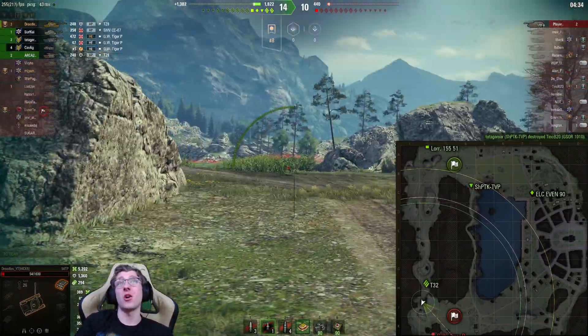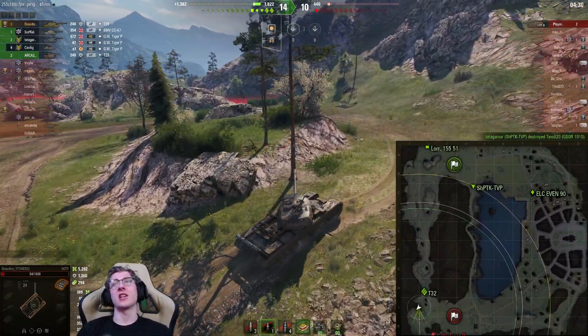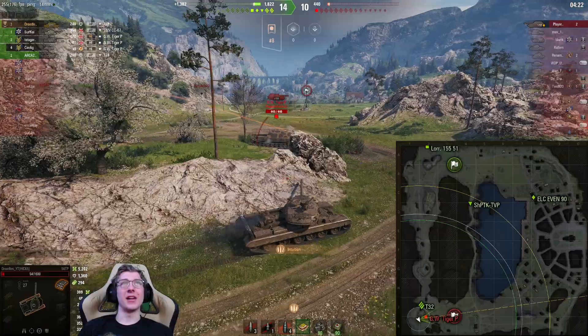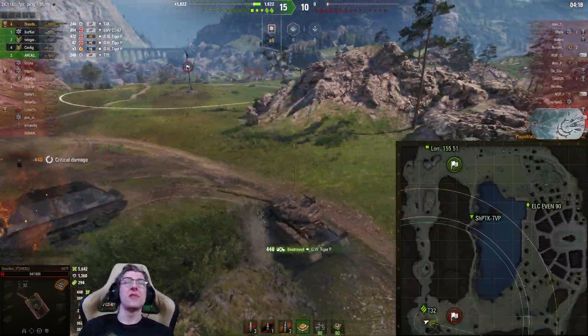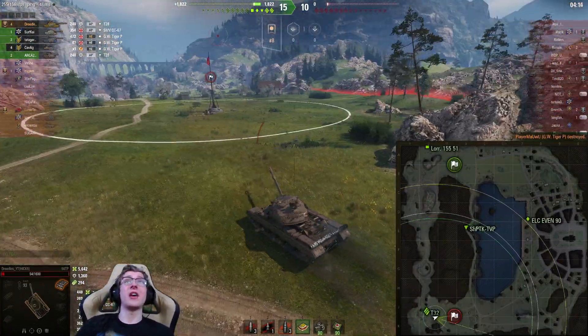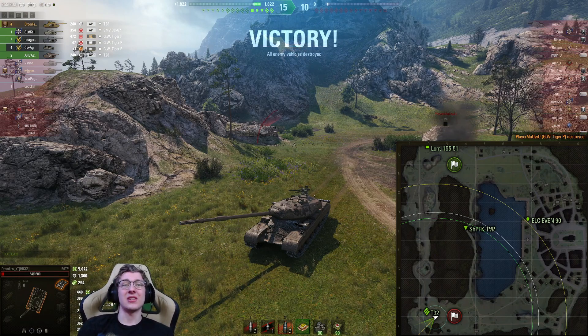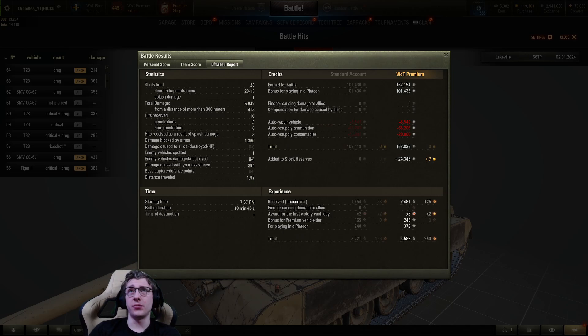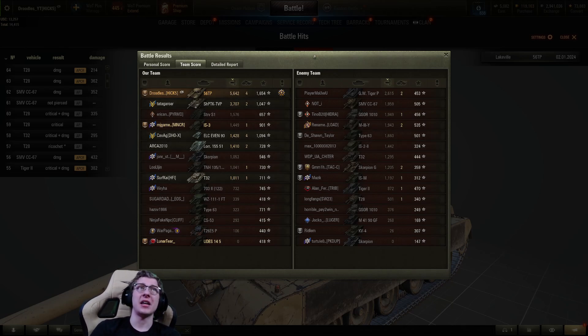I am not a big fan of arty — that is one thing I will blatantly say every time I go up against them. I'm expecting the arty to be somewhere around where we last saw him maneuver. We load an HE shell and bonk him right in the side for 440 damage. Just like that, we have dealt 5,642 damage with 1,360 blocked.